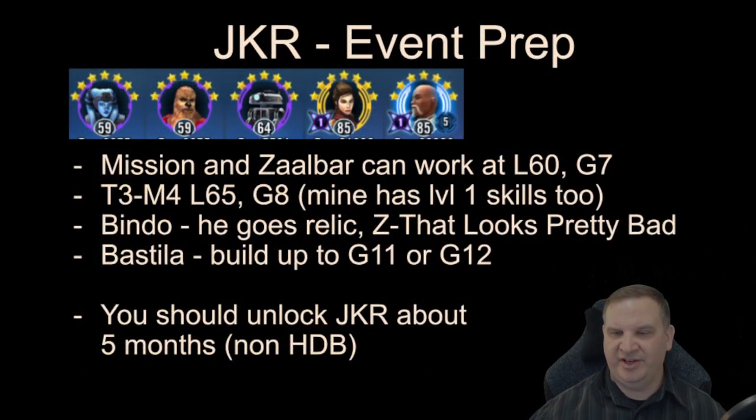For Jedi Knight Revan event prep: Mission and Zalbar just need to be around level 60, gear 7. T3 at level 65, gear 8. Bindo you'll eventually want at Relic, so put as many gear tiers on him as you can afford, and you want the Zeta on That Looks Pretty Bad. Bastila you want to build up to gear 11 or 12 for your team anyway. We think the JKR event can unlock at five or six months in — roughly 100 days to reach level 85, then about another six weeks to finish farming requirements and run the event.